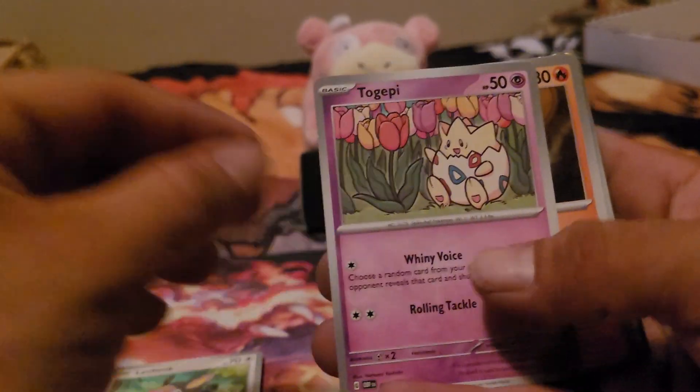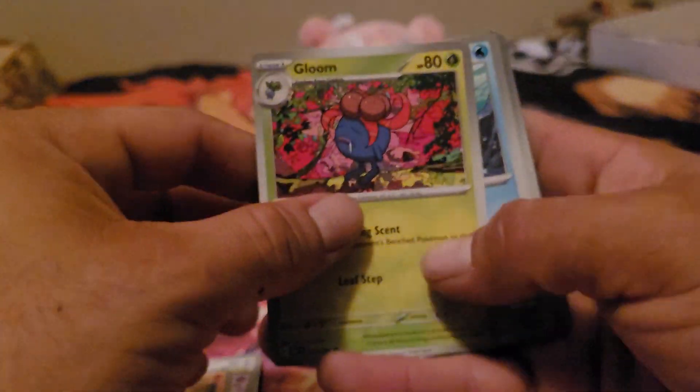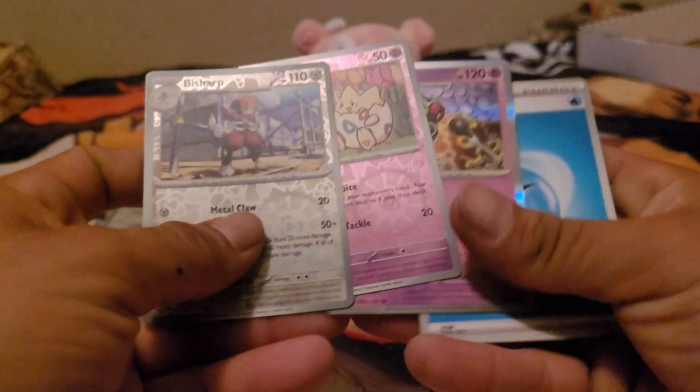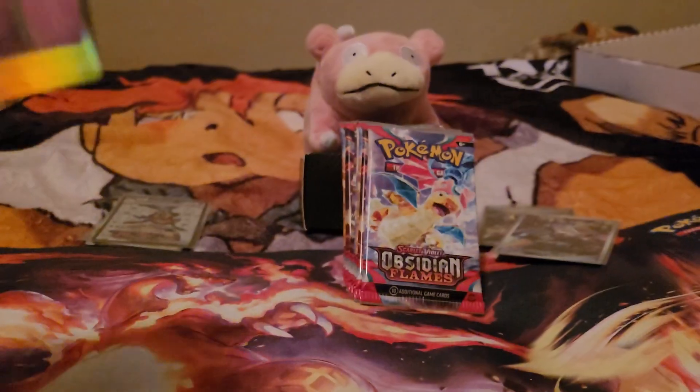All right here we go — got a chunk, another one of them Togepi, another one of them Gloom — and nothing, straight up nothing sandwich out of this one.